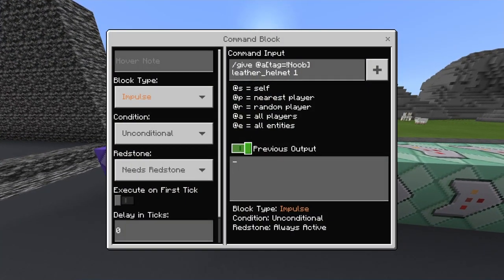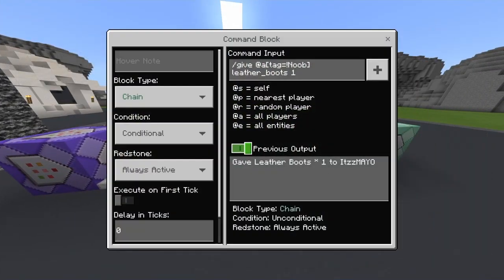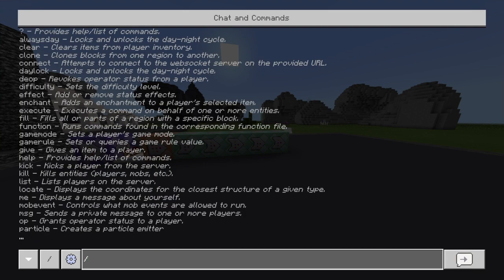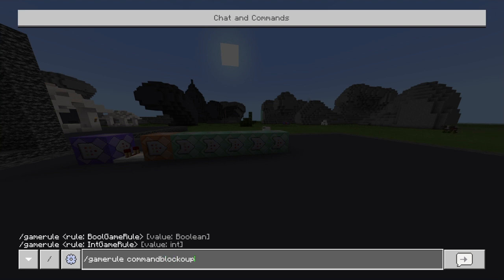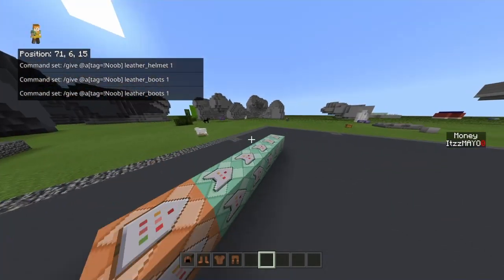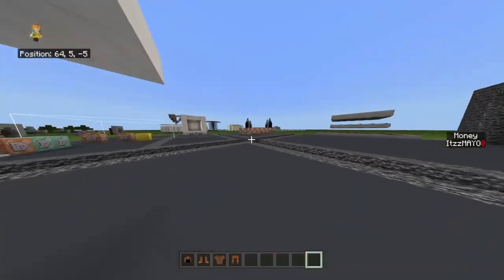Also, make sure you turn off previous output on the command blocks — you can toggle it back on. Another thing: do slash game rule commandBlockOutput false. This is so your screen doesn't get spammed — like if you're using an enchant system it would spam 'enchant successful' or whatever. Set commandBlockOutput to false so nothing spams your screen.